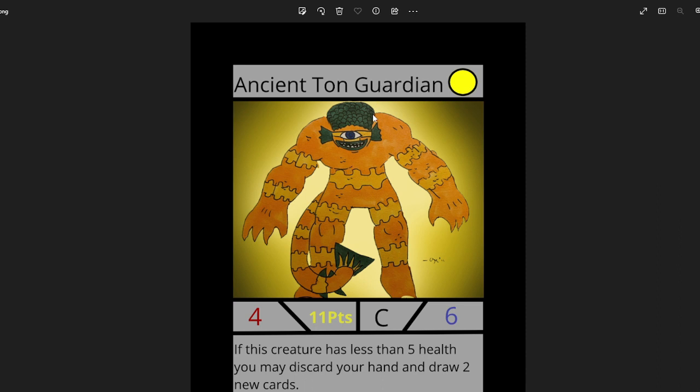Starting off with Ancient Tan Guardian — this one's by Andrew H. I really like the artwork. I added a little background and cleaned it up a bit; I did that for most of the artworks. I added some backgrounds if they didn't already have one. It's related to my Ton Fish card from Epic Wars TCG back in the day, so that's super cool and I really like that concept.